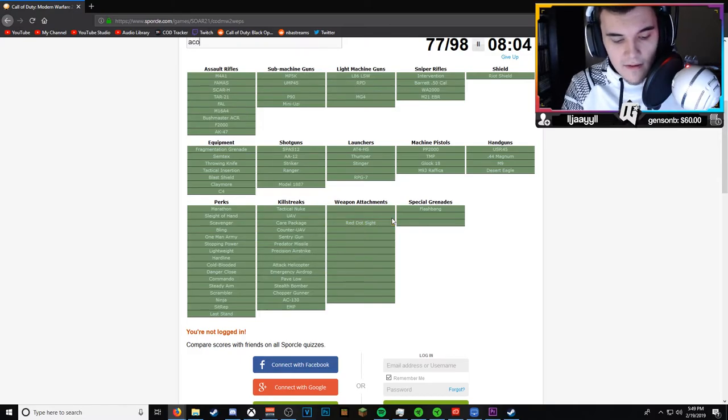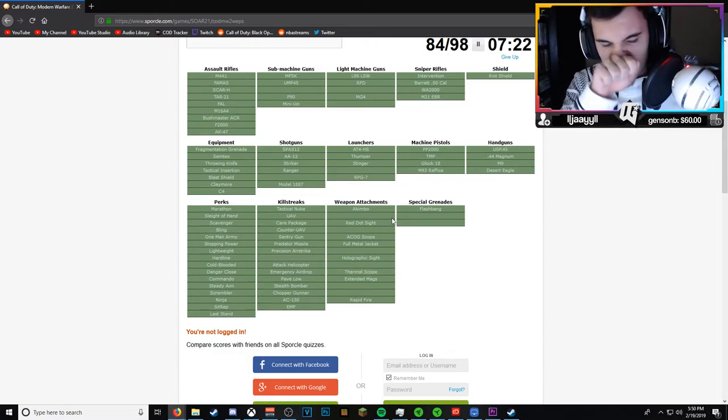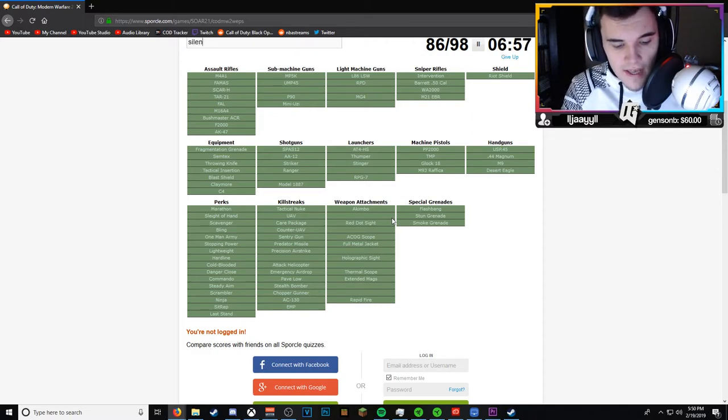Attachments: Red Dot, ACOG, Holographic, Extended Mags, FMJ, Akimbo, Rapid Fire - variable zoom isn't in this game. Thermal Sight, that's one I know. Special grenades: Stun, Smoke. So the only things left are one SMG, two LMGs, one shotgun, one launcher, one killstreak, and a few attachments. Silencer is one, and Grip is one - I know there's grip on the LMGs.